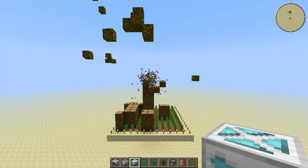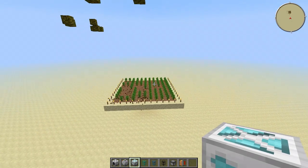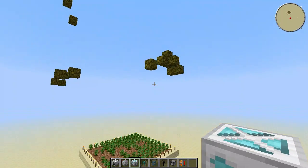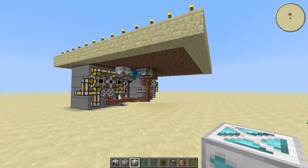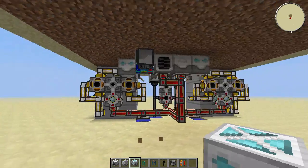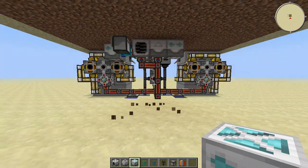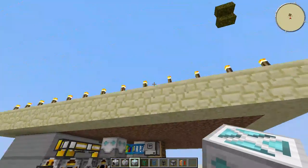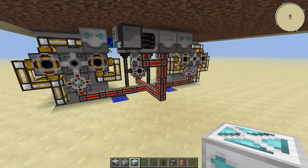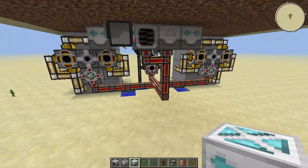Hello everyone and welcome to another tutorial. Today we're going to build the Feed the Beast tree farm I showcased, and as you guys requested here is the tutorial. For anyone who hasn't seen the showcase video, this is a power plant that generates about 300 MJs per tick. That is the first thing this is supposed to be used for. Of course you can also just use this as a tree farm, but then you won't need to build a lot of these parts.